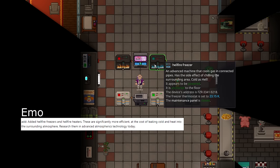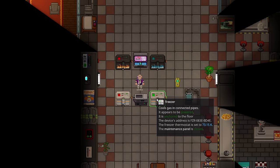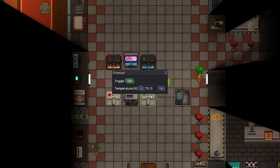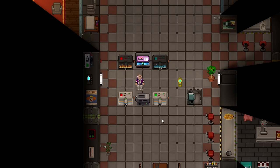A new technology has been added to craft hellfire freezers and hellfire heaters — basically upgraded versions of standard heaters and freezers. The minimum temperature for a normal freezer is 73 Kelvin; for a hellfire freezer it's 23 Kelvin. For heaters: standard is 593 K and hellfire is 1193 K. This allows you to make hotter and colder air loops, and will surely be used for more nefarious purposes as well.